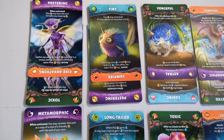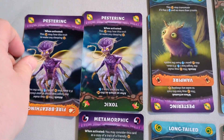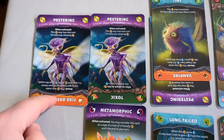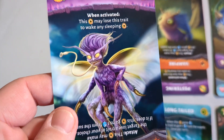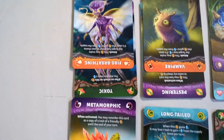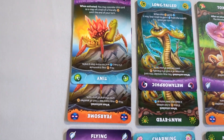Starting with the cards from the base game: there are two copies of each card, so there are two 'Pestering with Fire Breathing' and two 'Pestering with Toxic.' The top illustration is the same on both; the bottom is different, and the top is what the illustration pertains to. Here are those cards.